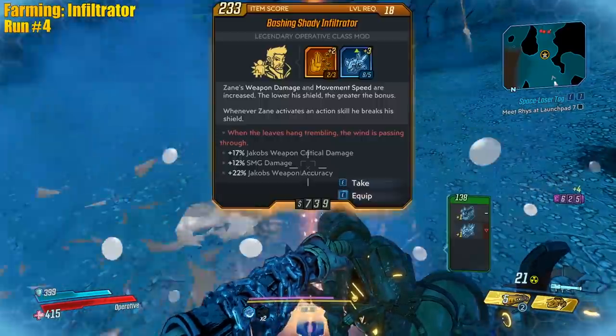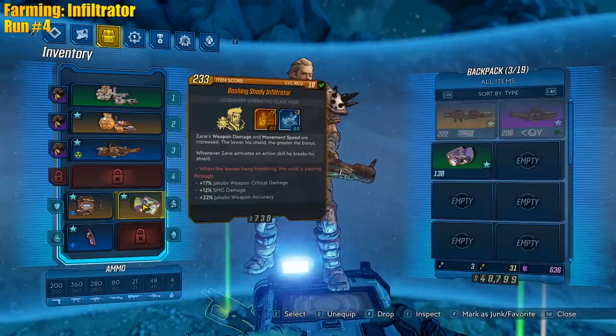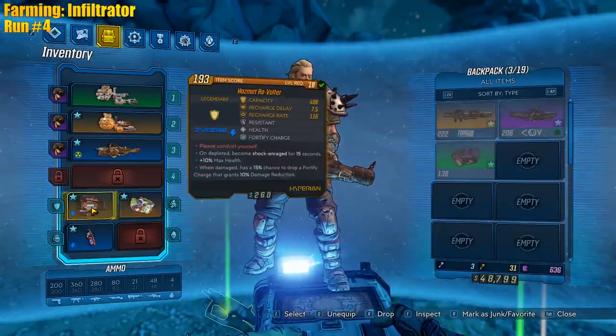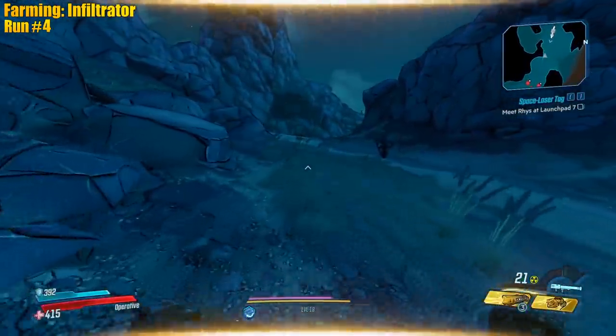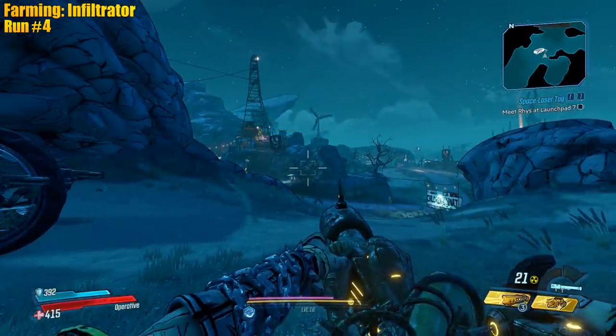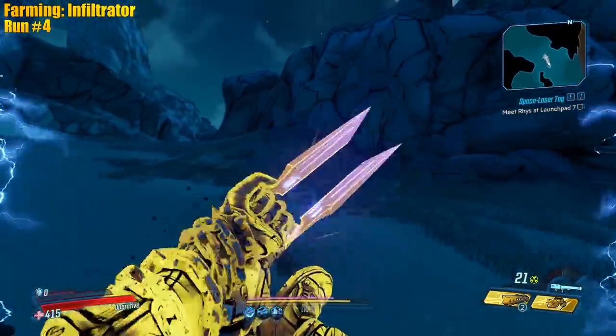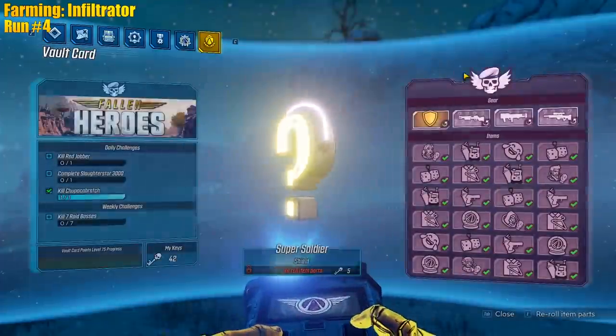Jacobs SMG - the skills, I'll take it. Whenever Zane activates an action skill, he breaks his shield. When you break your shield, the Revolter gives 200 shock damage on everything - gun damage, melee, slide damage, grenades, whatever. So I shoot my cannon and now we're enraged. Poor man's action skill start.